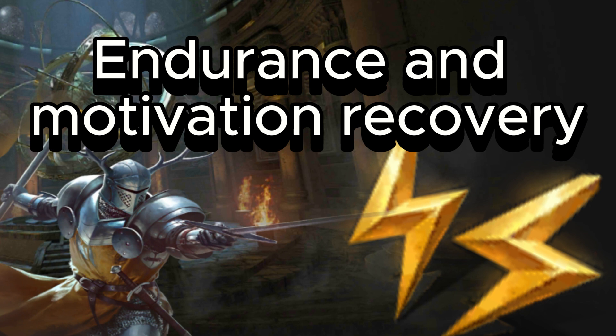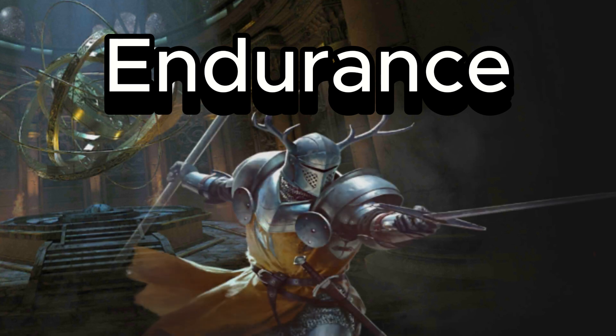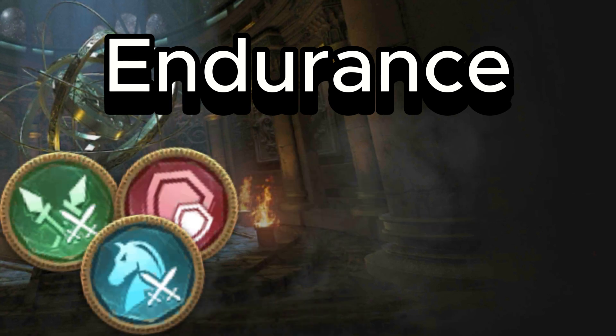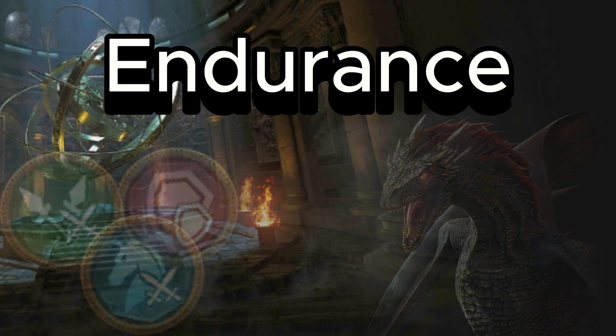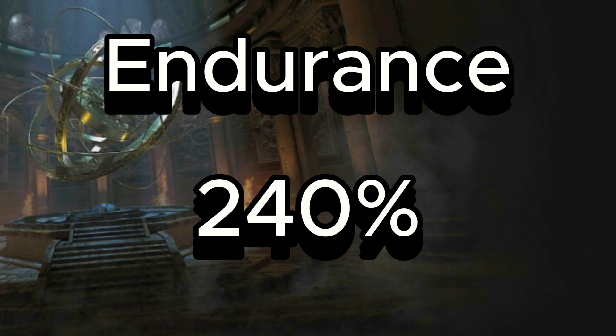Endurance recovery and motivation recovery are some of the better passive stats you could re-roll in refinement. Endurance recovery translates to more rebel groups, directly increasing the amount of badge chests you'll gather daily, along with allowing you to do more dragon lair rallies — especially in active alliances. This massively boosts your progress for dragon awakenings or grinding dragons in general, stacking up to 240 with all eight slots.